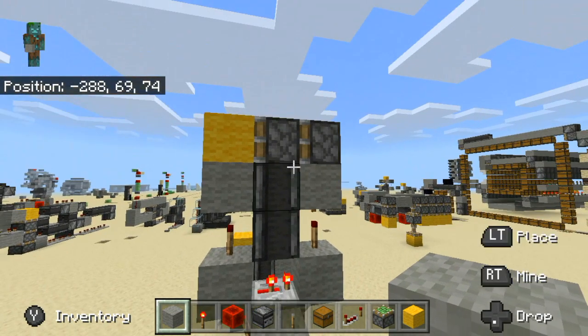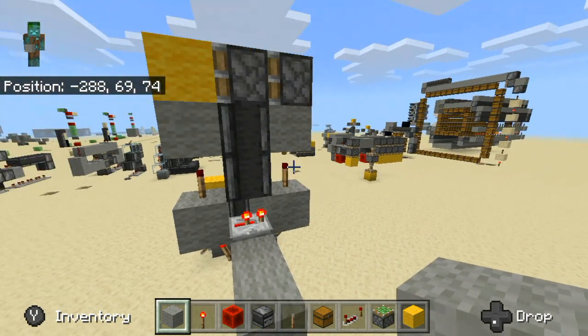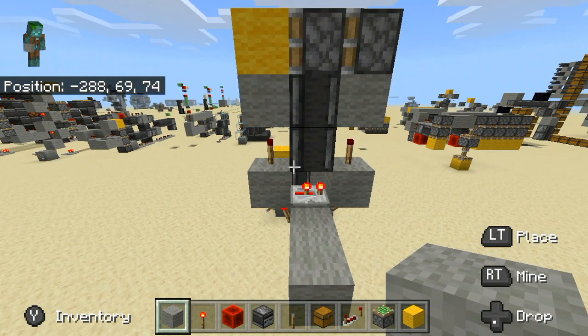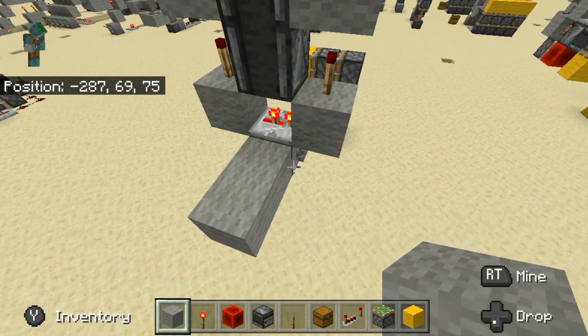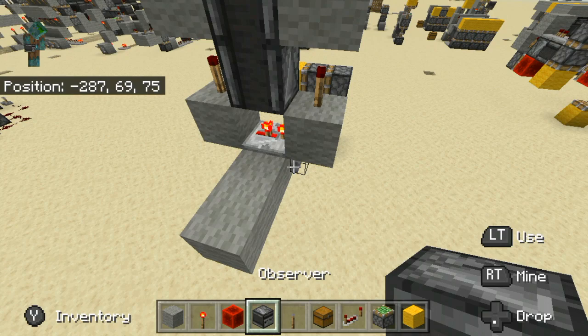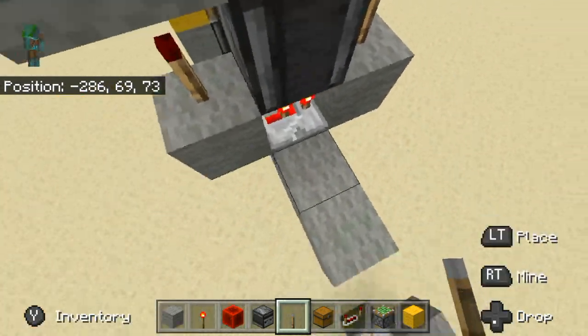To build this you will need three redstone torches, two sticky pistons, one block that you want to extend, five solid blocks, two observers, one repeater, and one thing to activate it such as a lever or whatever you want to use.